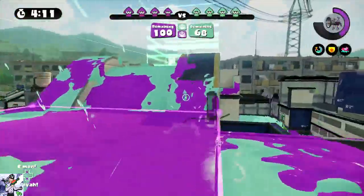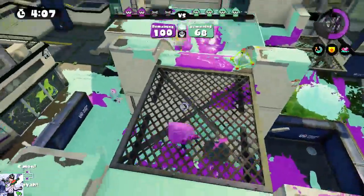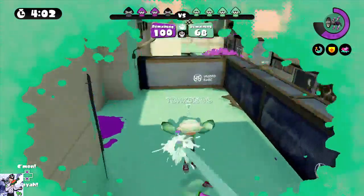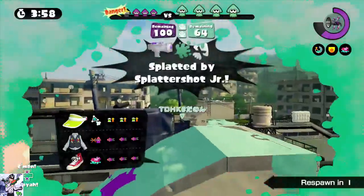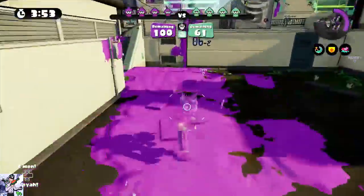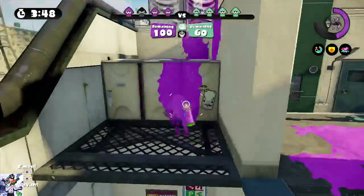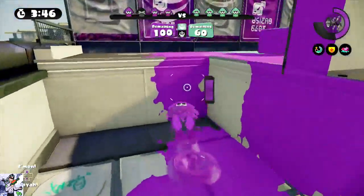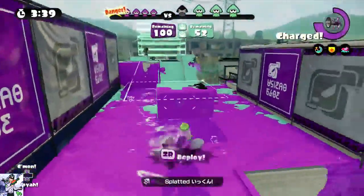It has Splash Walls — I cannot aim there. I got a bail out of that bomb rush. Splash Walls are obviously really good, and it has decent range and decent ink efficiency, and just as a whole the set is pretty nice. The two-shot kill is really what makes the gun itself so effective.